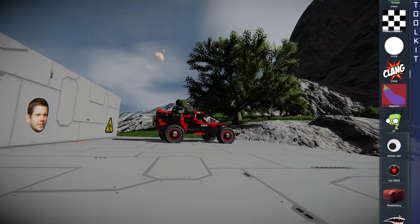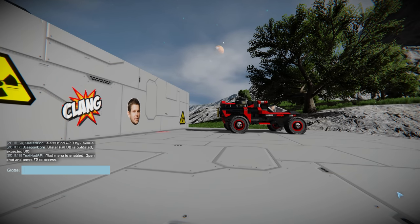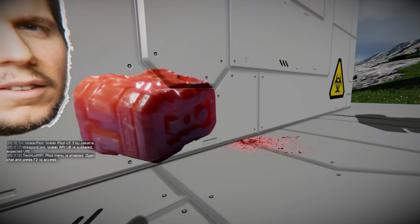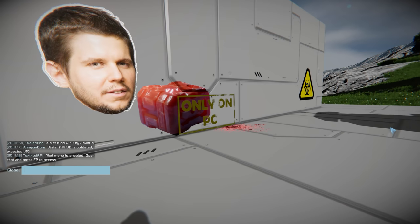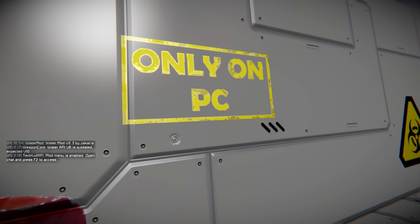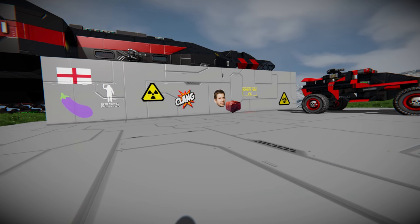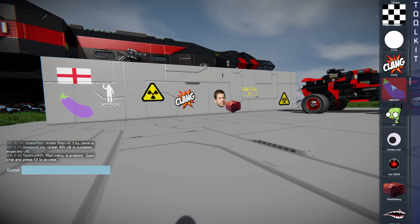We've probably got a ton more decals around here. There's something that looks like a battery — it just looks dodgy. There's HAL 9000 as well. It's worth mentioning: this mod is only on PC. You cannot get it on Mod.io and it will not work on Mod.io. It's up to the developer if you want to try that, but if you're on Xbox, sorry — not going to be able to download this mod. Some things are just not made for Xbox.